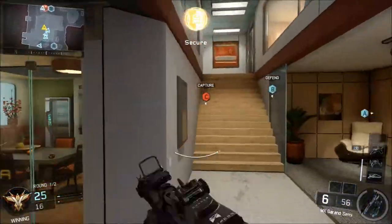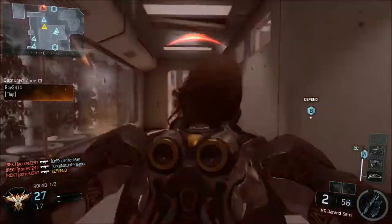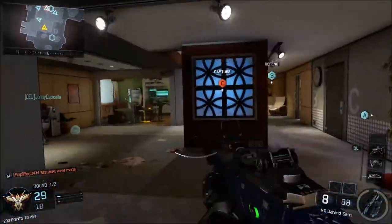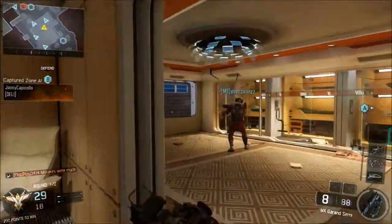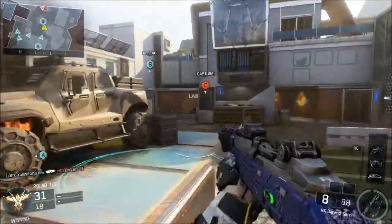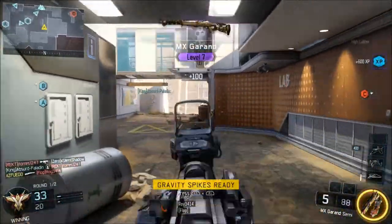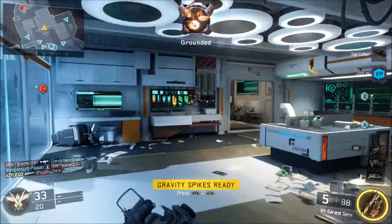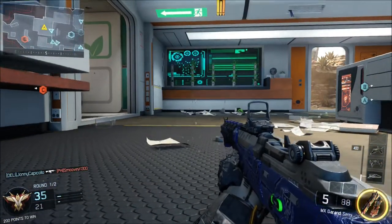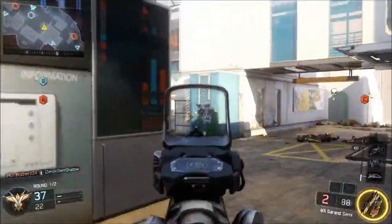We'll let you guys know the pros and cons about the weapon itself — what's good about the gun and what's not good about the gun. There are a few things you should take note when using the MX Garand so you can maximize your potential. So first, we're going to start with the pros. The best pro for me is that it's a very fast fire rate. This rifle is completely different from the Shiva. The Shiva is a slower rifle.